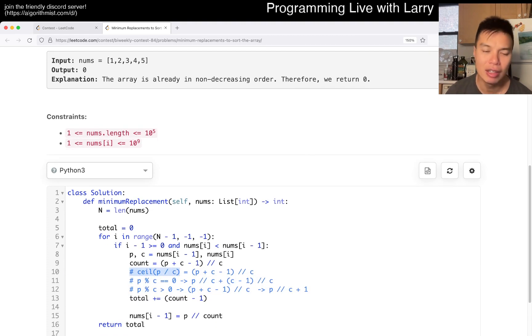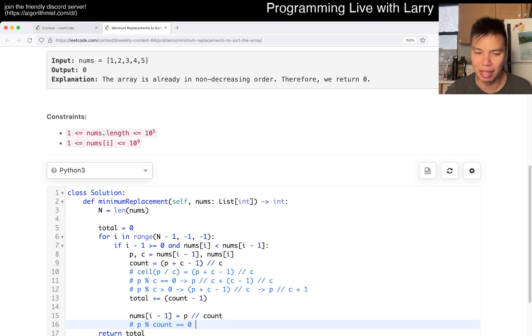To make the calculation easy, I set the previous number to P divided by count. If P mod count equals zero, you have something like nine splitting into three, three, three — every number the same. If P mod count is greater than zero, you distribute it such that the first number is this value minus one — but that's pretty much it.